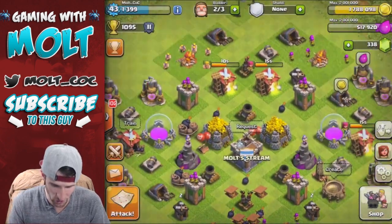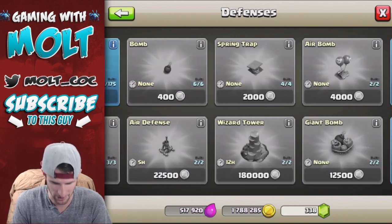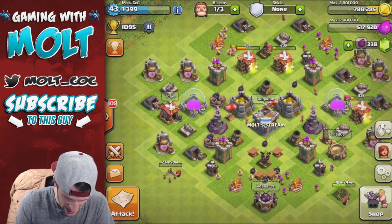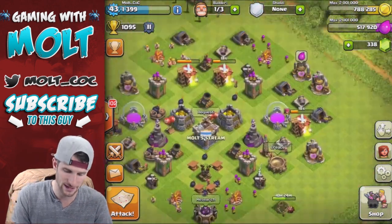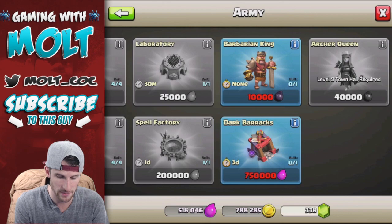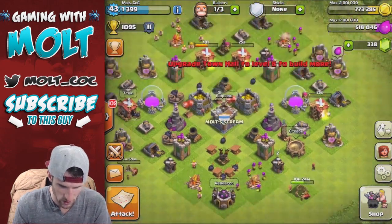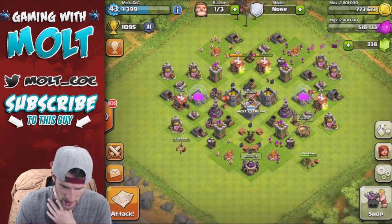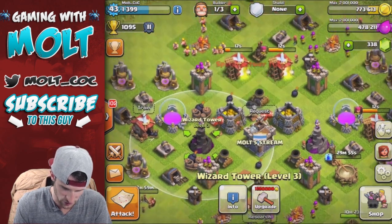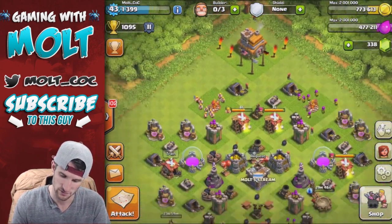We're almost full on our gold — look at that, it's overflowing. Let's go into the shop. I think the first thing we're going to build... we're not building walls, I promise. Let's go build this other Tesla. We're going to put it over here where this giant bomb is. Also, I am building my Dark Elixir storage right now because I've been finding some bases with Dark Elixir and I haven't been able to store it. We can still build from our Dark Barracks and our Barbarian King. I guess we'll get one of these mines and just throw it in here — so we have one of those. We can upgrade a cannon as well.